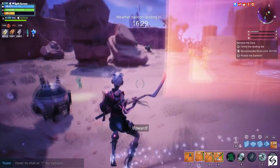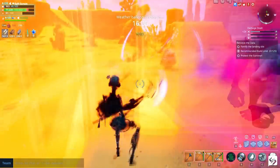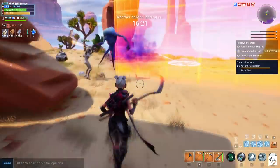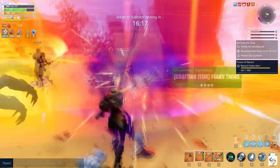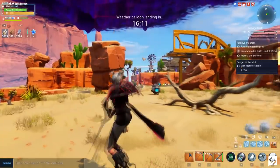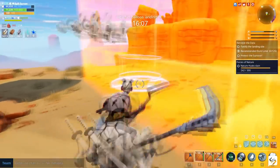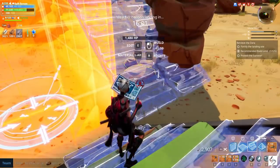Hey, how's it going everyone, my name is Morgan and welcome to today's video. Harvester Fiona was released to the event store last week and she is a reskin of Harvester Sarah from the Into the Storm event. She is an absolutely awesome hero to play and I've been getting a lot of questions from people in my Discord and the comment section asking what kind of perk setup and hero setup they should have.